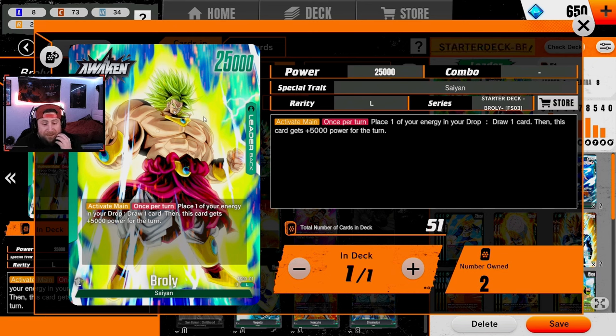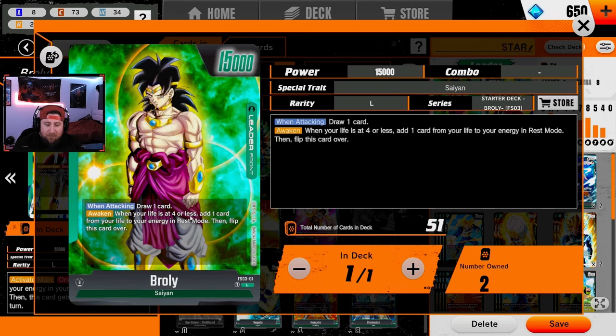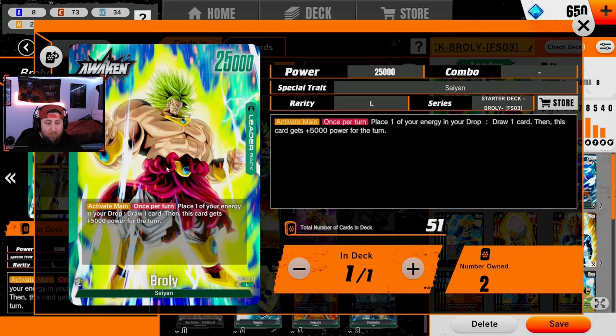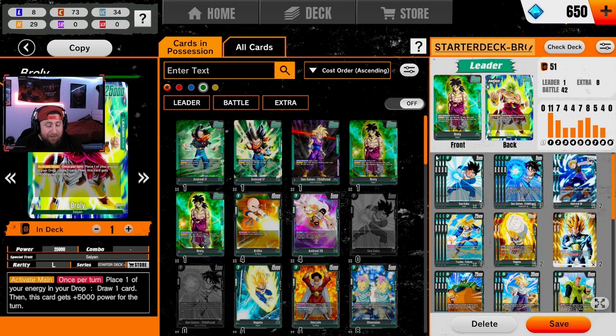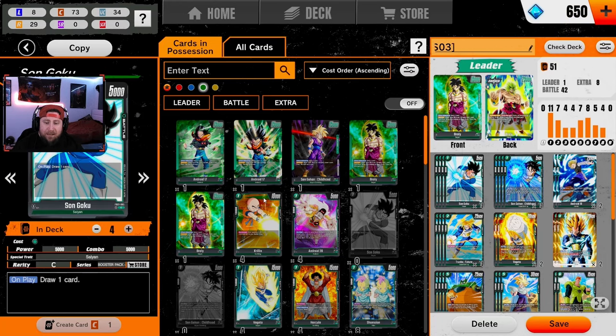Once we get his Awaken, he's a real problem — 25k base power, and it's hard for people to swing into him. However, the big drawback with Broly is that once you get to four life and flip, you actually go down to three, which is pretty insane. That's the trade-off for the 25k base power, so we really have to protect Broly's life points once we flip and awaken.